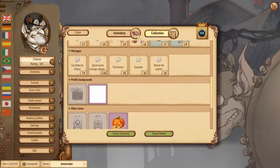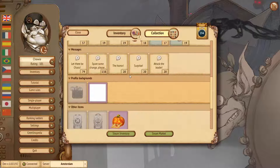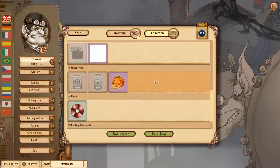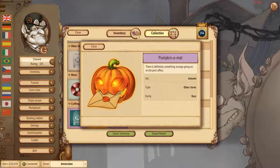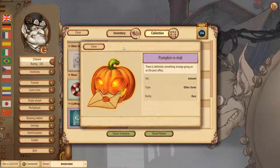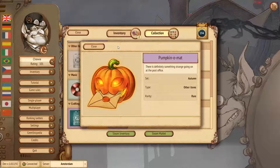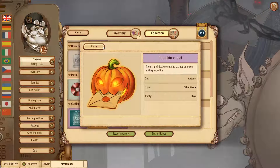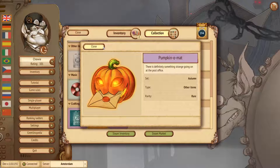We have three new phrases including Attack the Leader, Surprise, and The Horror. The white square shown is a new player profile that's going to be rare and is still a work in progress. There's also a new kind of item we've never produced before — it's available only within the next seven weeks unless you trade it, and it replaces the usual misfortune delivery system with a pumpkin delivery system. Whether or not that's going to be popular remains to be seen — there'll be about 500 such items overall in the game.